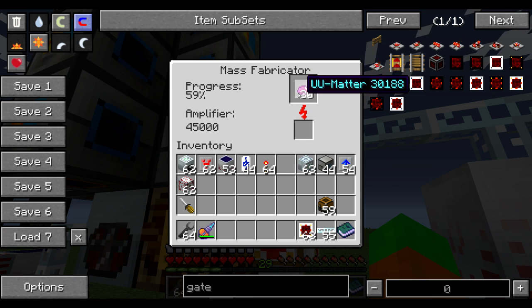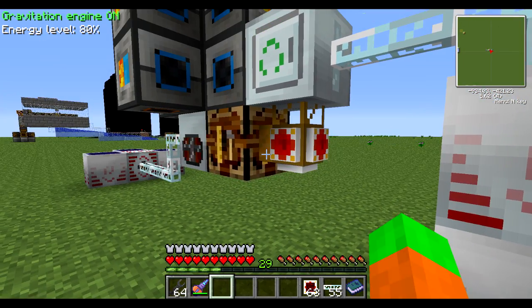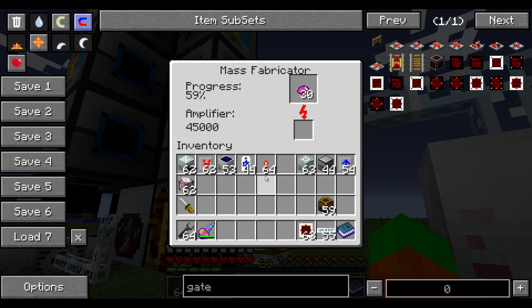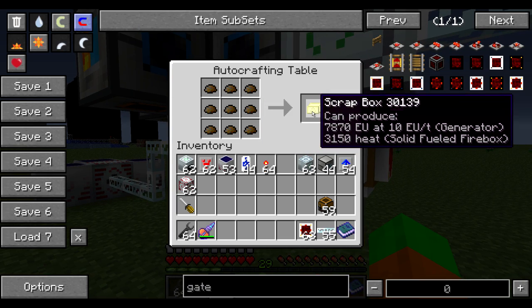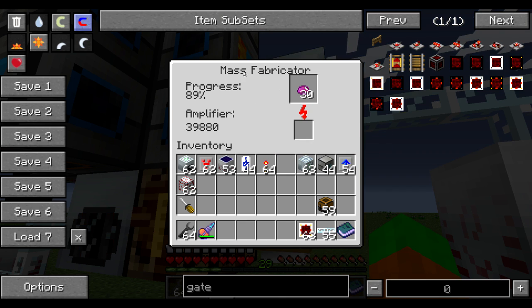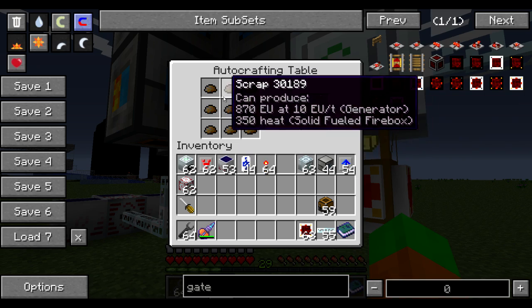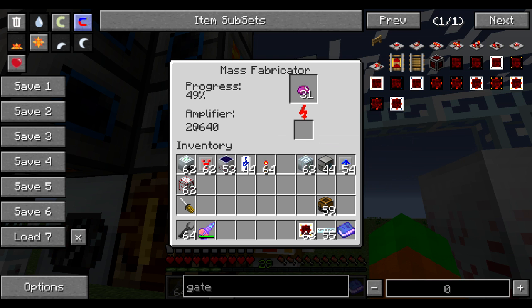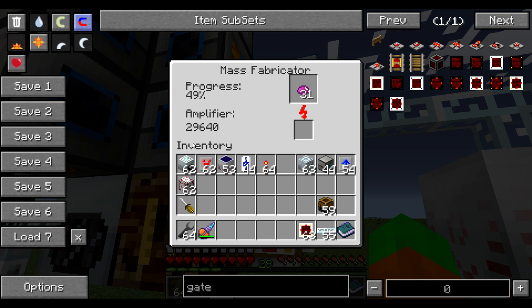You consume more energy faster to produce pretty much the same result. This is what this tutorial is all about - how to increase your efficiency. With scrap and a scrap box: scrap produces 5,000 amplifier units in the mass fabricator and the scrap box produces 45,000 amplifier units. Basically exactly the same - nine scrap is equal to a scrap box in terms of amplifier units and it's simply an easy way to control things.